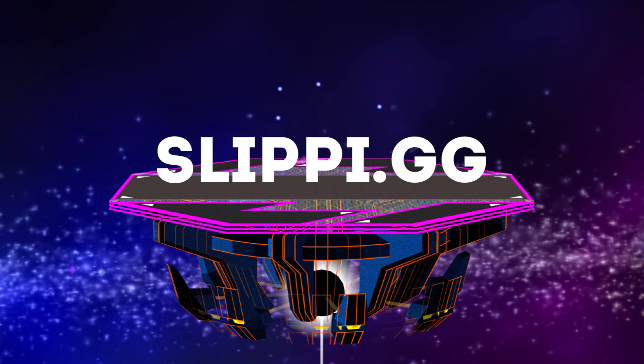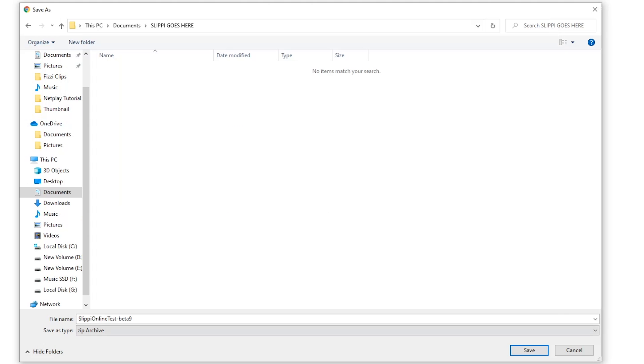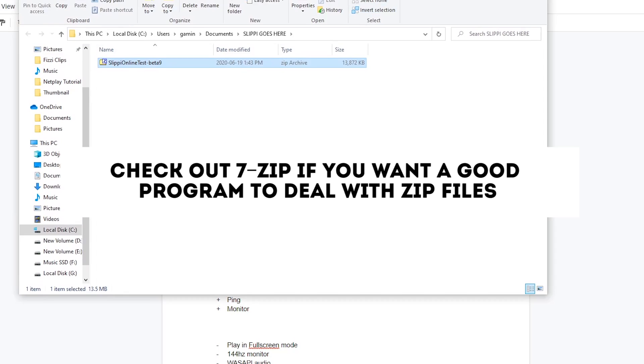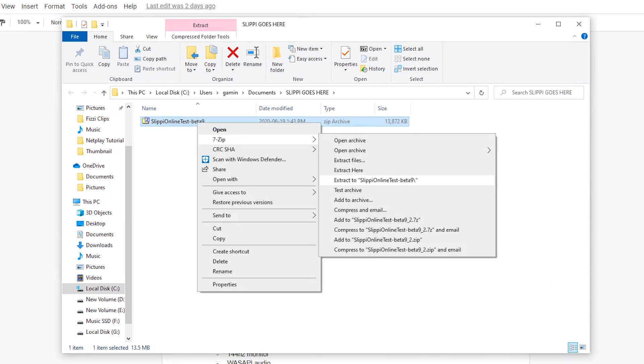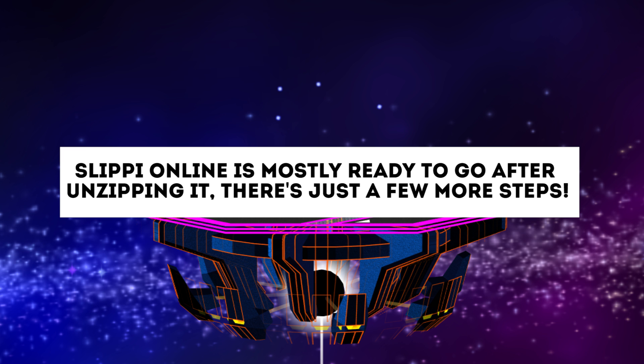You can find a download link in the description of this video, and once you've downloaded it, extract it to its own folder using your preferred software. Personally, I would recommend 7-Zip, as it's free and it works great. After you've unzipped it, you'll need to open Dolphin itself. At this point, most of the default settings are actually ready to go, so there's only a couple of remaining steps.